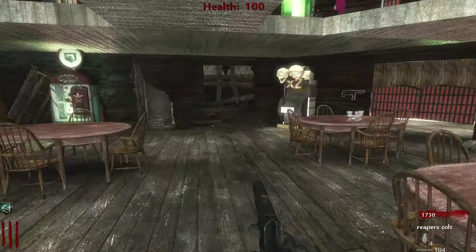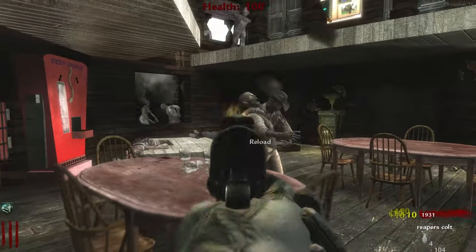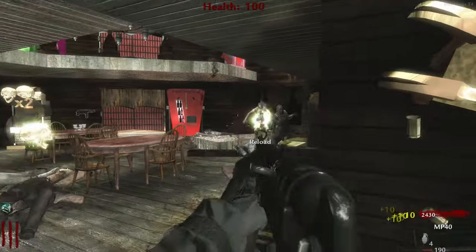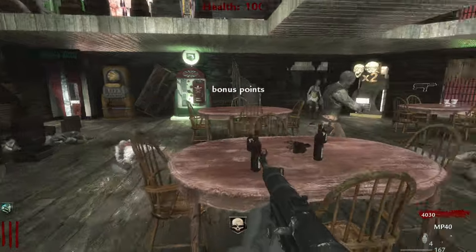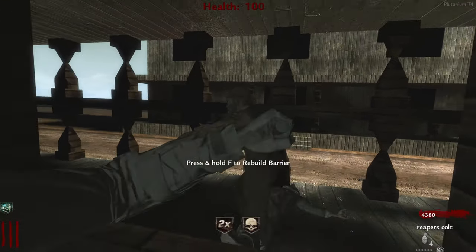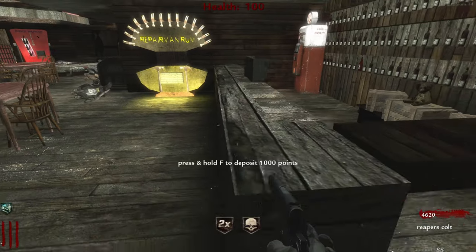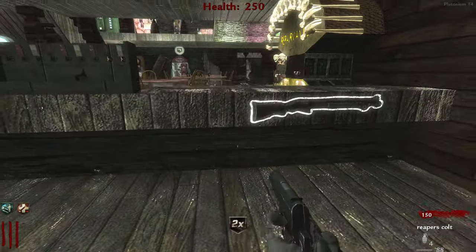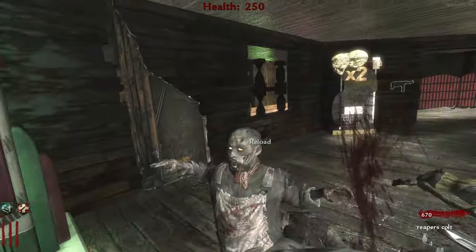It is pretty cramped in here. I don't know if there was supposed to be a door but it literally looks like a poster. I hope I'll have enough to get jug, open the door, and buy it. The bottle was green, but hopefully the perk is jug even if the bottle was green.